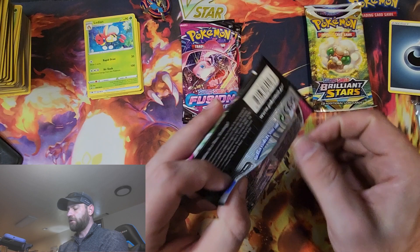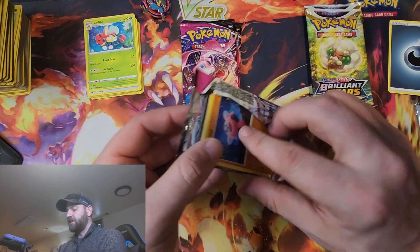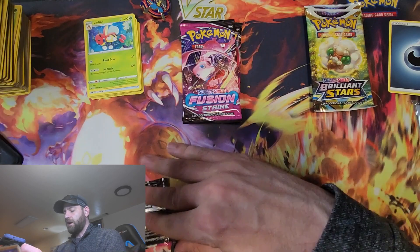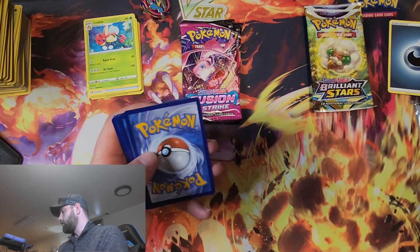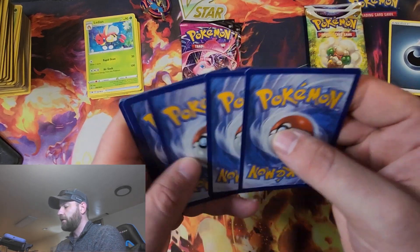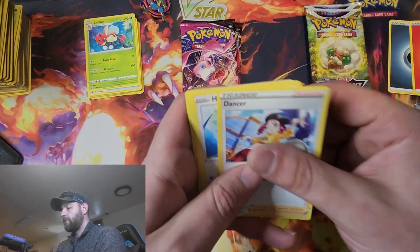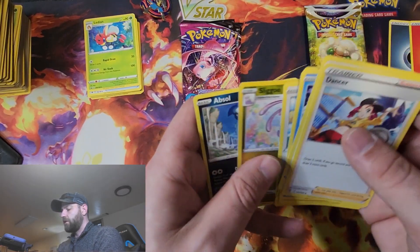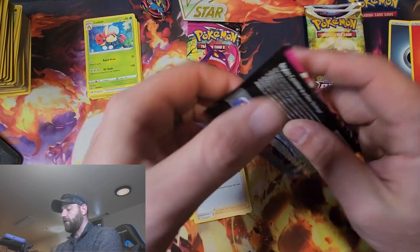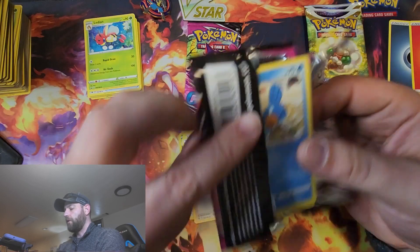Moving on to the Fusion Strikes. I still need that Alt-Art Gengar card out of this set. So maybe we could get really lucky with one of my favorite Pokémon — Lucario. Ditto and Lucario are my two favorites. Maybe we could get the Gengar card. No crazy hits out of this one. I don't think I have that Absol card, so that could actually be a really good pull for us.